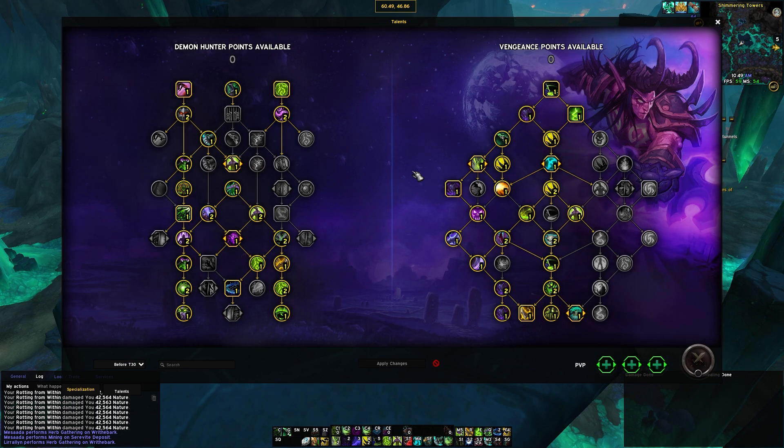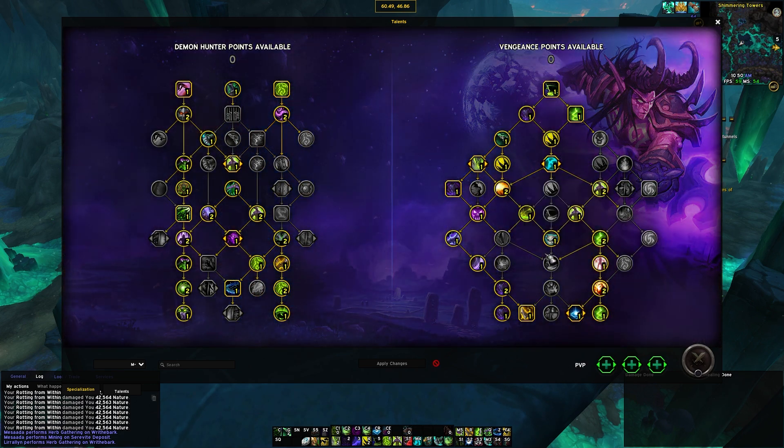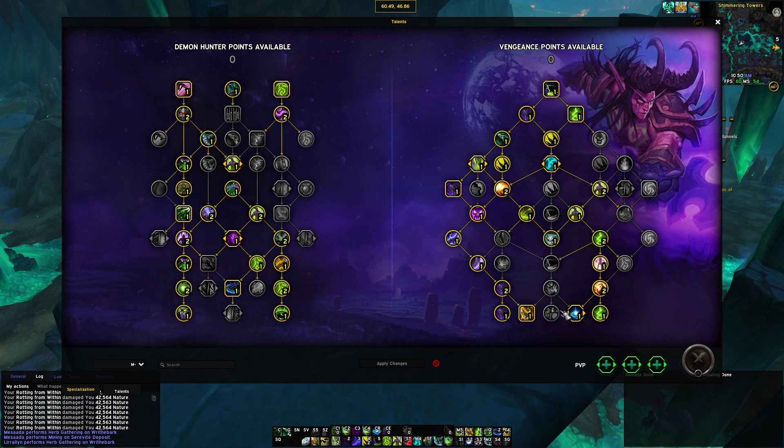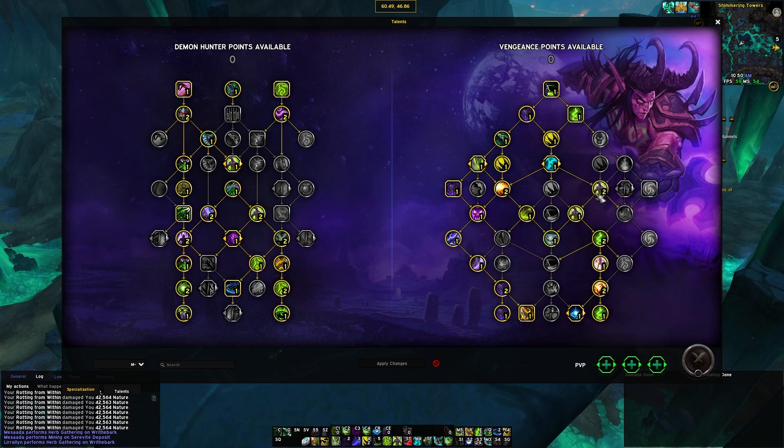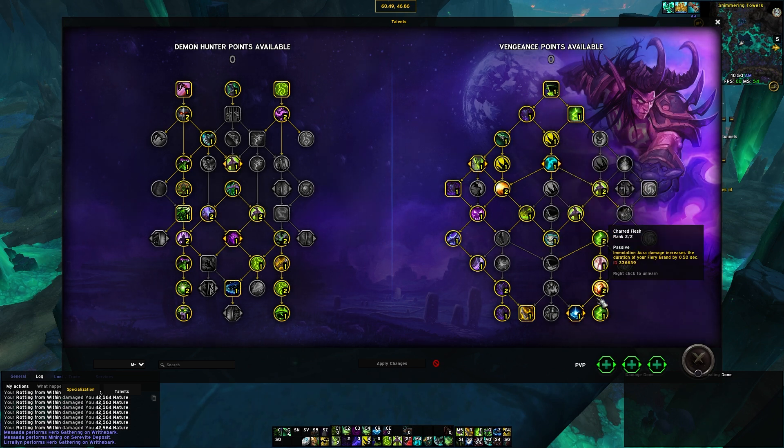With the tier set, we move into a different build for Mythic Plus. A few things have changed: we've dropped basically all the points from the middle of the tree — dropped Painbringer, Stoke the Flames, Feed the Demon, and Last Resort. We've grabbed Agonizing Flames, Burning Blood, and come down to Fiery Demise, Burning Alive, Charred Flesh, and Down in Flames. These are going to be very powerful for Vengeance because of all their Brand interactions.